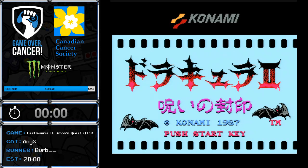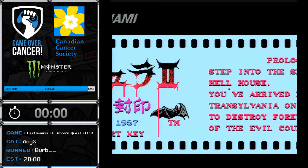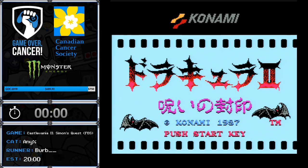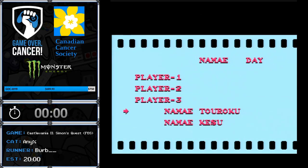This is Castlevania 2 on the Famicom Disk System, which was an accessory for the Famicom that used floppy disks. I'm running this on my EverDrive, but that is how it was released. And unlike the US version, this doesn't have passwords — it has actual save files.